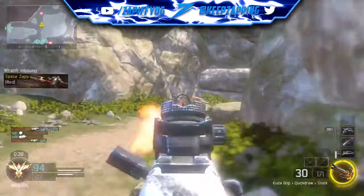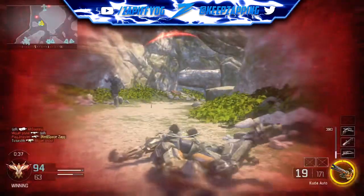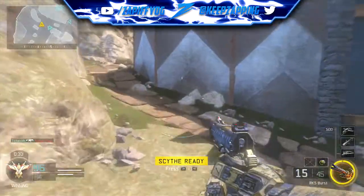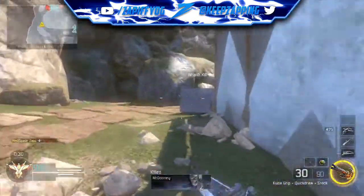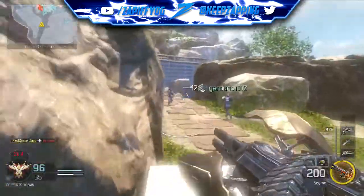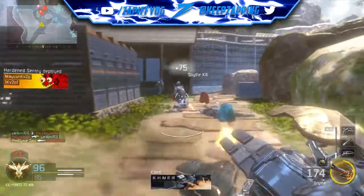It's only 25 extra XP, but over time it's going to add up, and every little bit of XP is important to ranking up and prestige. Also, every time you capture a hill you get 100 more points, so if you know the rotations on a certain map, you're going to get 100 points just for being the first person to step into a hill, which is actually super rewarding.